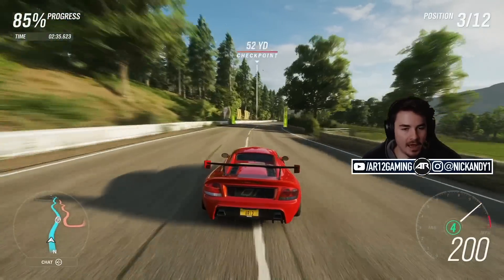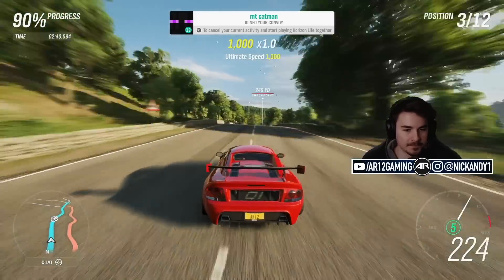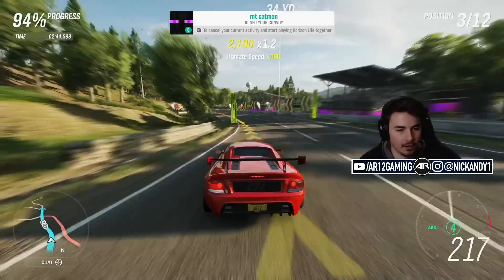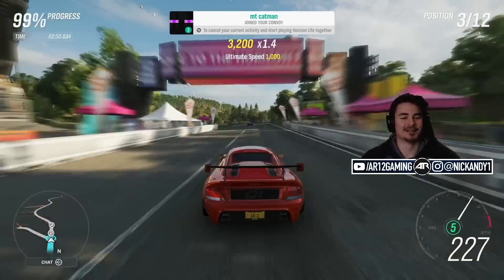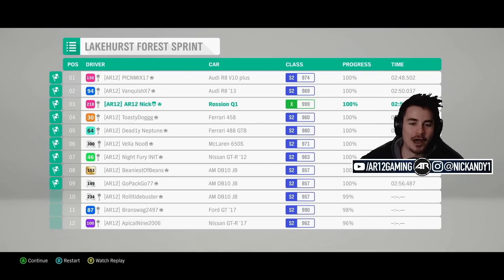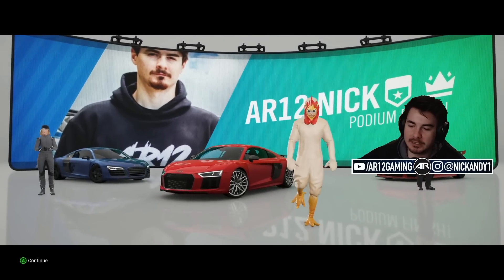Look how far behind the AI is — they're both running Audi R8s. We got some cheaty AI again. That was 200 miles an hour around corners. We caught up to the R8s — there is no way those Audi R8s are that quick. 100% cheating. Did I hear somebody say rubber banding?